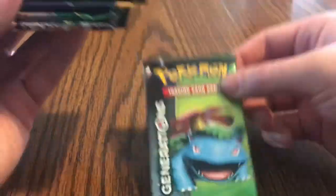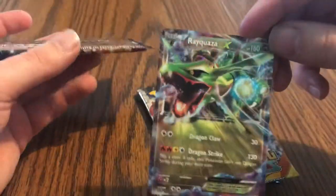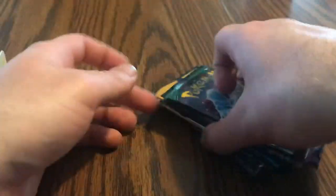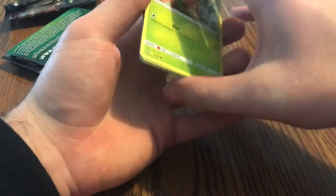We got Generations, we got Steam Siege, got a Sun and Moon, the Roaring Skies. There's a Raichu - that's our promo - and then we got a Guardians Rising. I got another box I'm gonna open but it's currently propping my camera so I want to change over for that in a second.